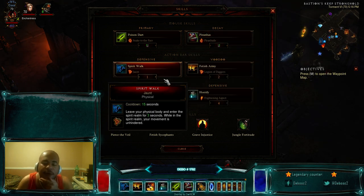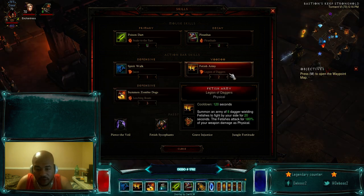We have Spirit Walk with Jaunt — pretty straightforward, you leave your physical realm body in the spirit realm for three seconds with unhindered movement. For Fetish Army, we run Legion of Daggers, which summons an army of eight dagger-wielding fetishes. Even though they're physical, when you shoot the darts they become poisonous, so you want these eight guys out — when they shoot darts they'll do 108% poison damage. Run Legion of Daggers for optimal output.